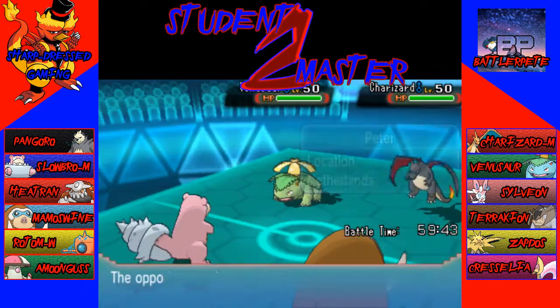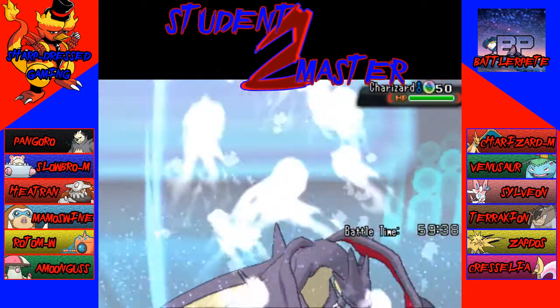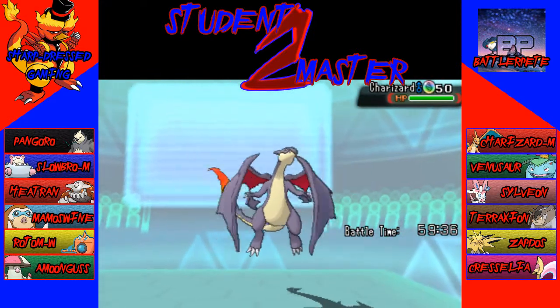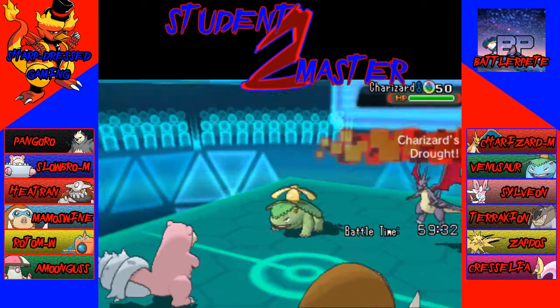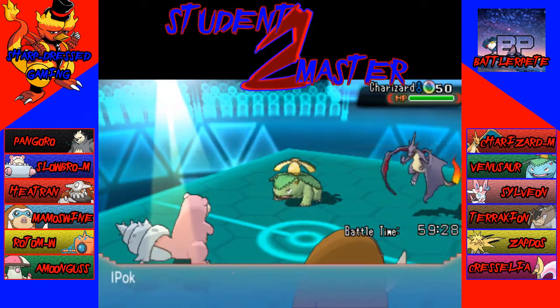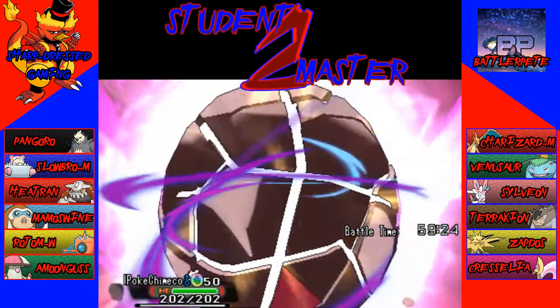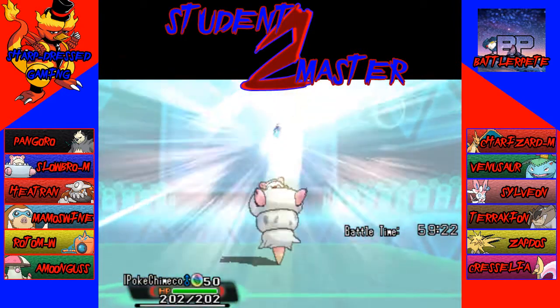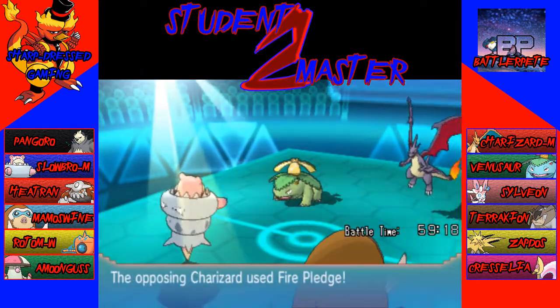We might see some kind of Giga Drain from this Venusaur but I'm not too afraid. I'll Trick Room with the Slowbro and Rock Slide with the Mamoswine. The nice thing about this is he doesn't have a taunter. Typically with Slowbro you want Oblivious so you can stay in Trick Room and can't get taunted. Unfortunately I was lazy and I have a Regenerator Slowbro — that's what I bred, and then I realized Oblivious is better. But you know, Regenerator Slowbro — what are you gonna do? I'll have to make an Oblivious one sometime.